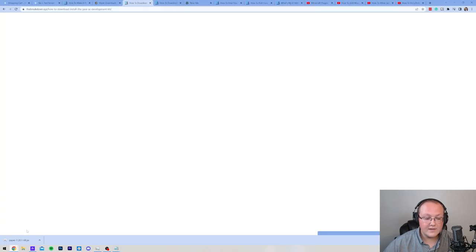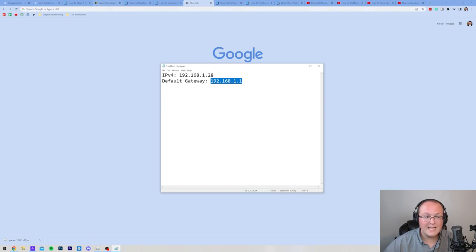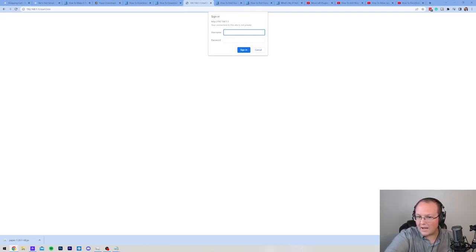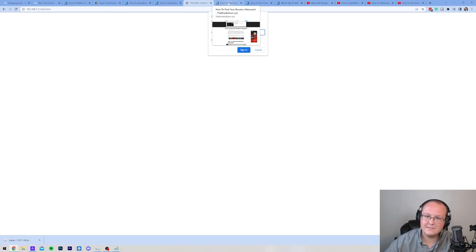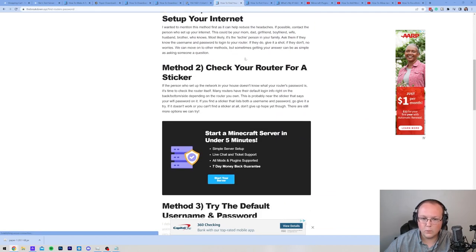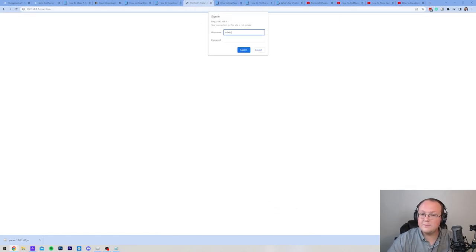With both numbers noted, open your browser and in a new tab paste the Default Gateway where you'd normally type a URL, then hit Enter. Some sort of login box will appear — it depends on your router. Enter your router's username and password to log in. Note: that's not your Wi-Fi password. We have an in-depth guide on how to find your router's username and password, covering methods one through five.